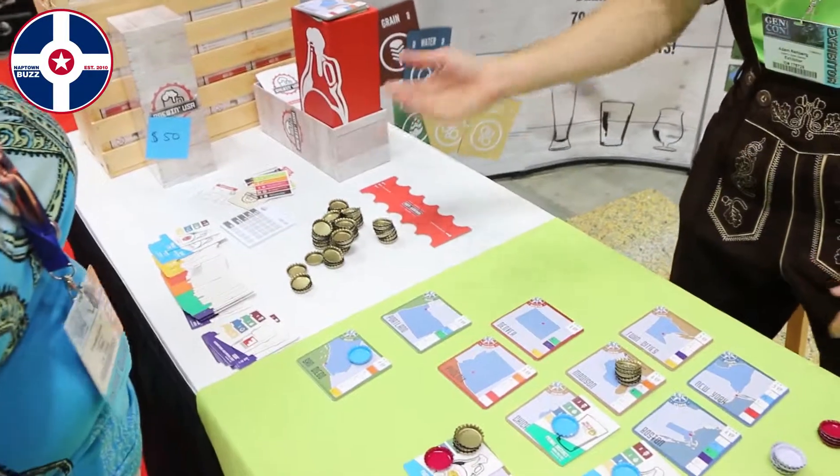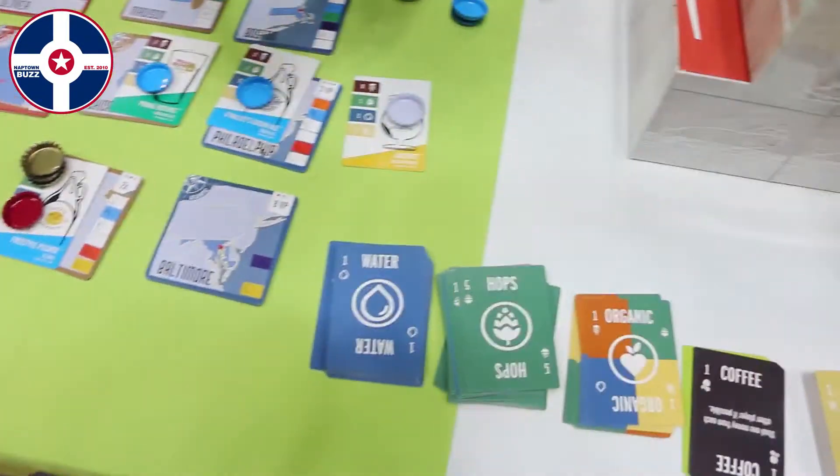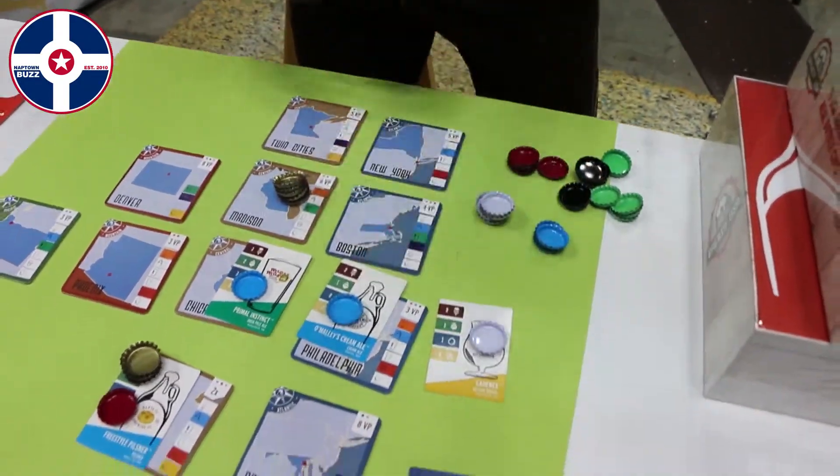What you're doing in the game is you're using bottle caps — for any beer game — as your money and your victory coins. You're spending them at auction to win brewing ingredients: grain, hops, water, and yeast.